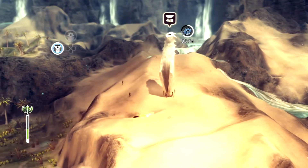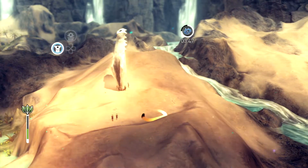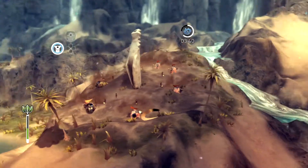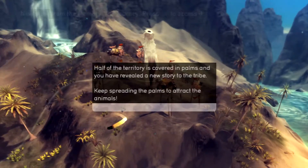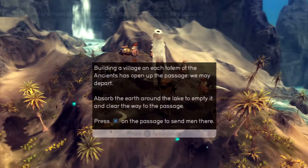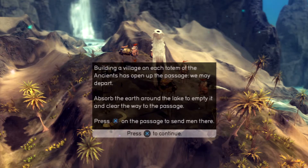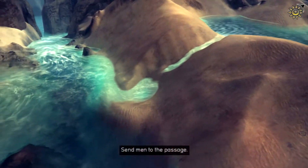Three, four, and five. It's a good place for a village - got a river right over there. River is a great way of transporting goods in trade. Half of the territory is covered in palms, and you have recovered a new story of the tribe. Keep spreading the palms to attract the animals. Building a village on each totem of the ancients has opened up the passage. We may depart. Absorb the earth around the lake to empty it and clear the way to the passage. Press X on the passage to send them through. Oh, so I've got to get over there - I was heading over there anyway.